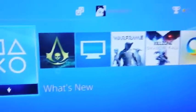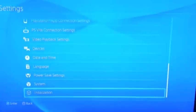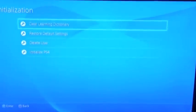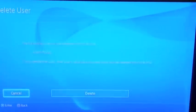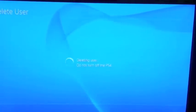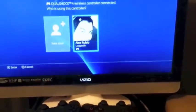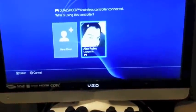I'm going to press my PS button on my controller and then it's going to switch back to Alex Rubio's account. After that, get your controller, go to Settings, go all the way to the very bottom, click that, and go down to where it says 'Delete User.' It's going to show my user and Adam's user. Go to the one you want to remove, select Delete. Are you sure? Are you positively sure? Yes. Delete that. All you've got to do is go to the other controller and it will show just my account, and theirs will be gone. And it's gone. So that's how you create and delete accounts. Thank you, have a great day.